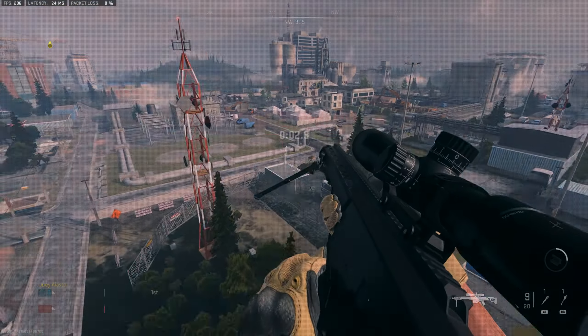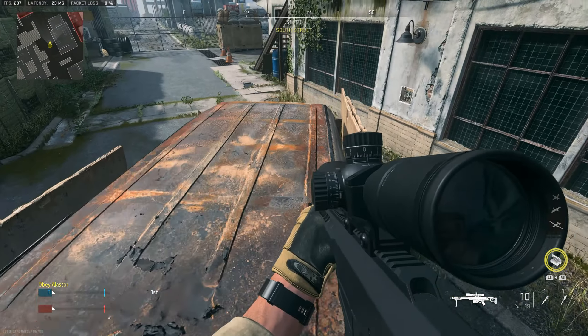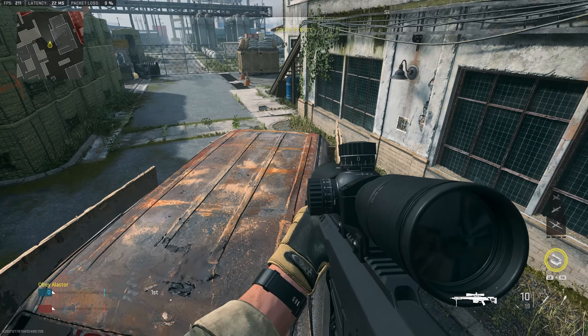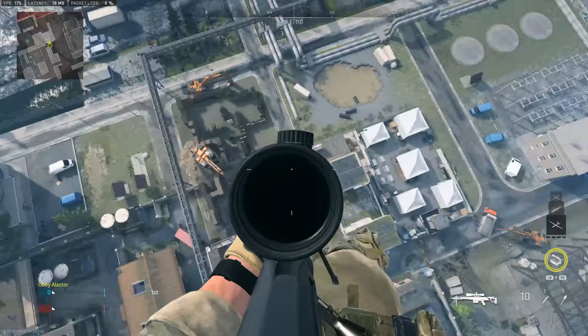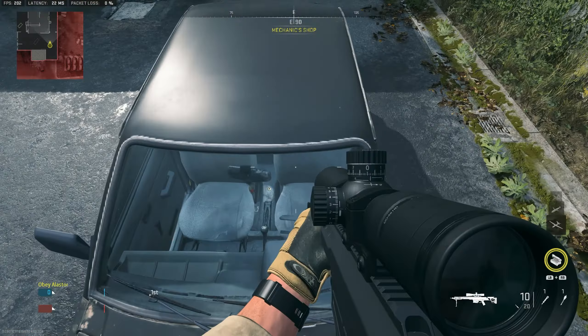As you can see I did it first try. Here it is again if you don't understand — it's not the easiest thing in the world to do. Once again, you want to go backwards, then go prone when you're on the slanted surface, then aim down sights and mount, and that should send you flying.